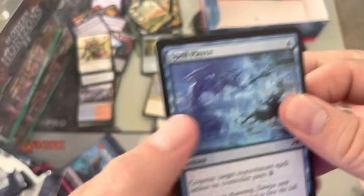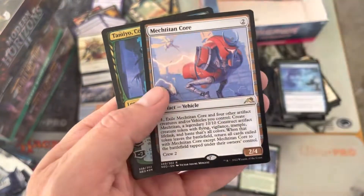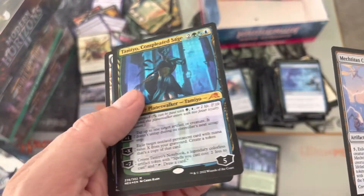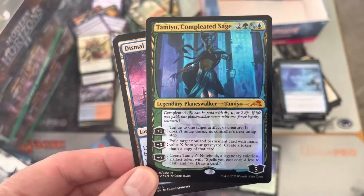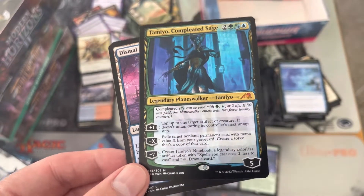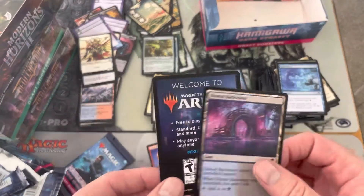Last two packs. We called our shot — Mech Titan Core, but let's really go — Tamiyo Completed in foil! Let's go, look at this — with the notebook, with Tezzeret. She's completed, she's awesome. I love this card in that funky Phyrexian frame. That's a good one.